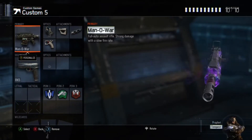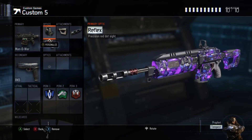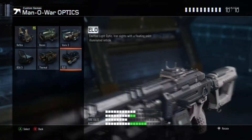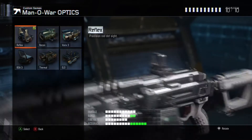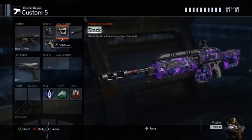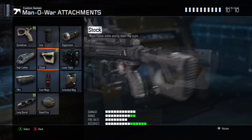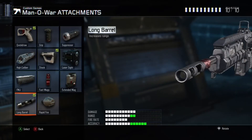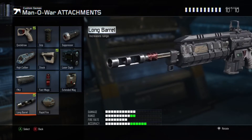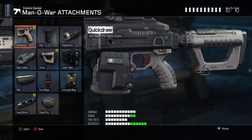This is my Manowar class — probably the second best assault rifle in the game. For my sight I use reflex; I know people like running ELO, it's personal preference, and some people use Varix 3. I use reflex and stock, same as all my ARs, to strafe a bit faster — really good, I'd suggest using it. For my third attachment I use long barrel, which is really good on this gun for S&D long range gunfights and makes it a three-shot kill at any range.